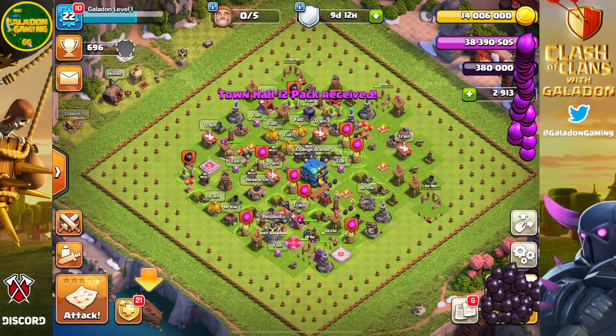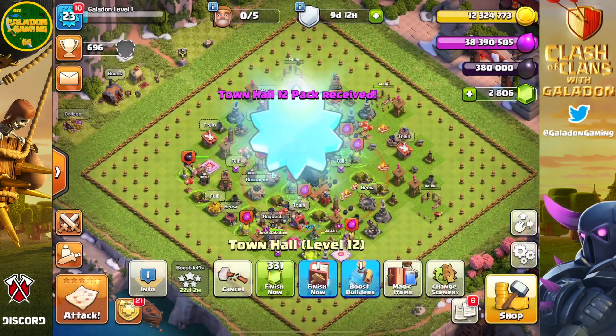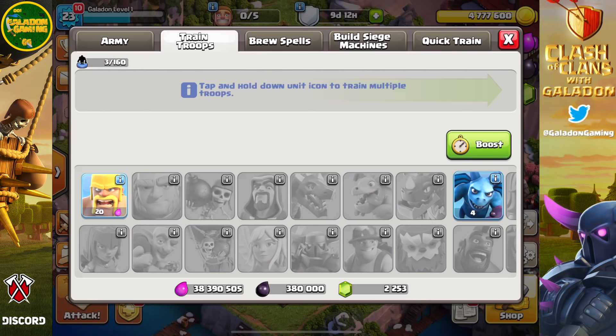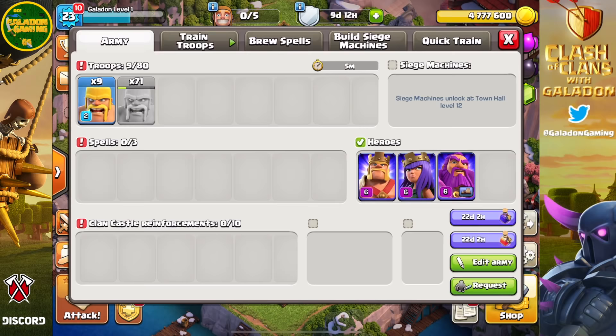Another $19.99 goes down and we have 14 million in gold — I filled the gold storages up to the 2 million max first using the loot cart, then stacked on top, giving us 14 million total rather than just 12. Here's where the issues arise: as a town hall twelve, you have to upgrade your Giga Tesla, so we had that going to level two. We put down the rest of the bombs, traps, and mines, then place the final Inferno Tower. We have all level one buildings, town hall twelve with a Giga Tesla going to level two, and only 4.7 million left in overfilled gold storages.